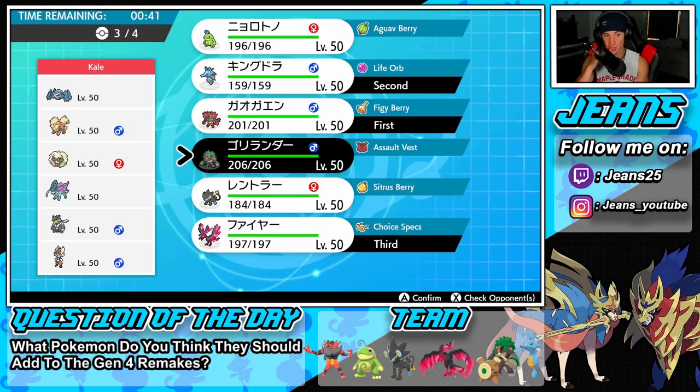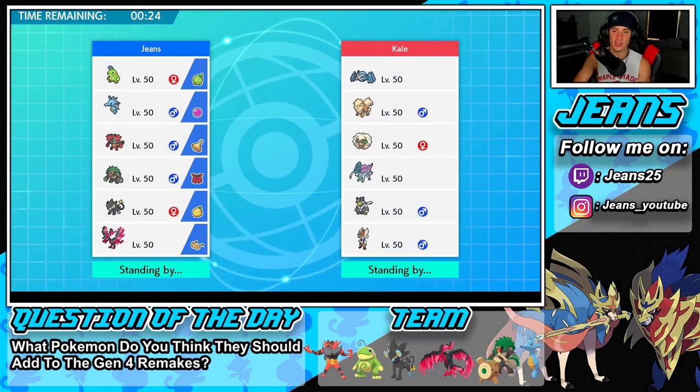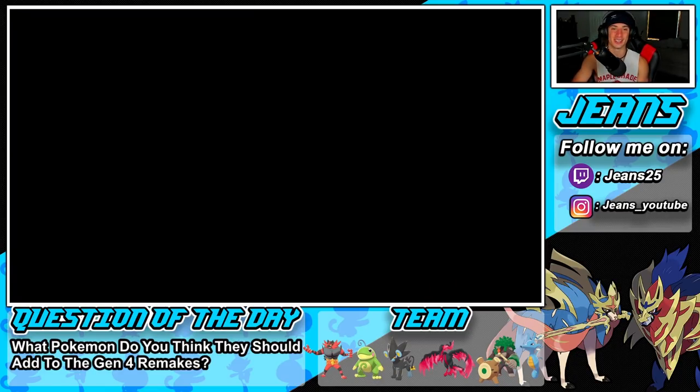I think Luxray sits in the back here — a Snarl could be good. I'm going to bring Rillaboom instead since he might be a little better in this situation. We showed off Luxray in that last battle which was awesome, so let's get rolling and try to get ourselves that perfect record.